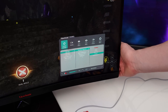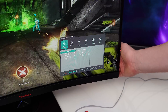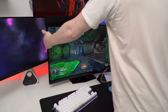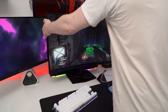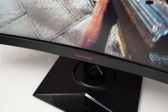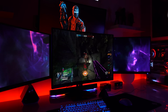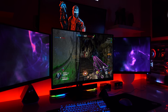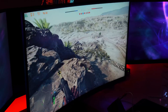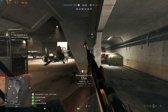Moving back to the ViewSonic XG3240C, it has a lot of options where you can adjust the black level, bringing up any shadows in-game and helping you see campers hiding in dark corners. There are also response time settings that should be set to their highest, but beware — some monitors may make certain items overshoot. Overall I'm absolutely loving this monitor. I know a lot of people prefer a much smaller screen size so they can see everything without moving their head, but ultrawides are extremely popular right now. At the current asking price I can highly recommend the ViewSonic XG3240C — it's a 32-inch 1440p G-Sync capable monitor.